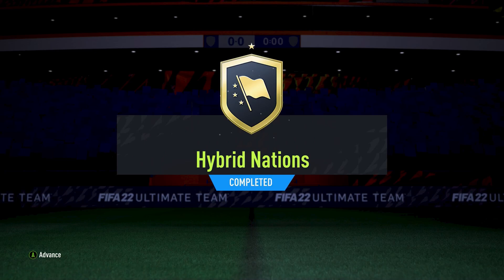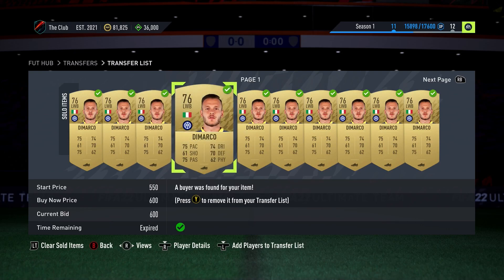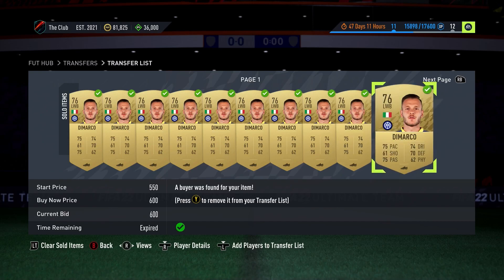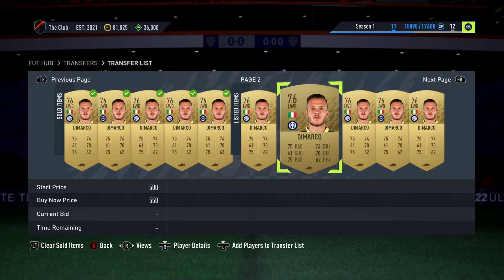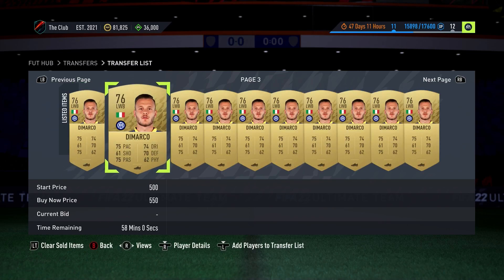That's exactly how you can complete the Nation Hybrid SBC. If you follow everything talked about in this video, not only will you be able to finish these SBCs and potentially pack someone good, but you'll also be able to make easy profit — as long as you trade with players, bid instead of buy now, and swap in players you already have in your club. Even if you get absolutely nothing from your packs, you should still be in good hands. If you have any questions, please leave them in the comment section down below.